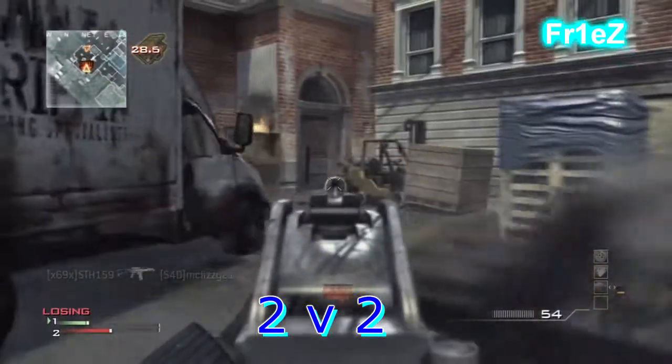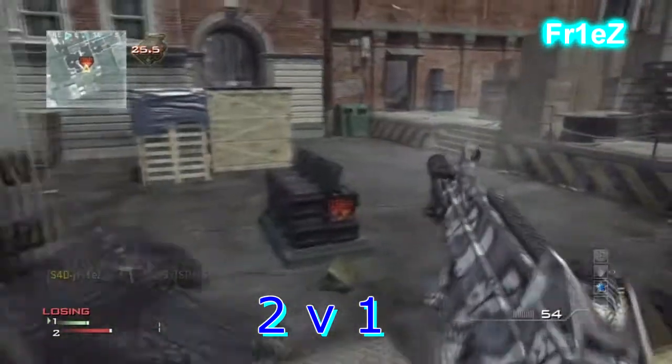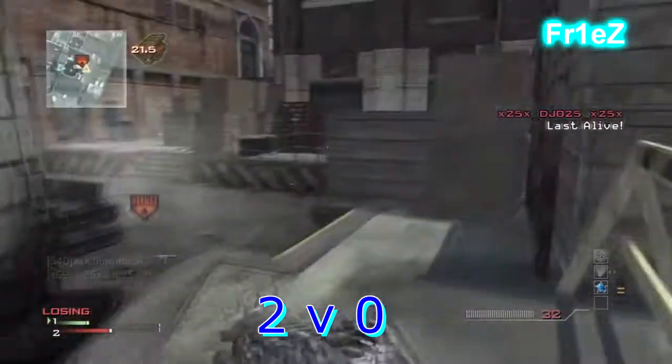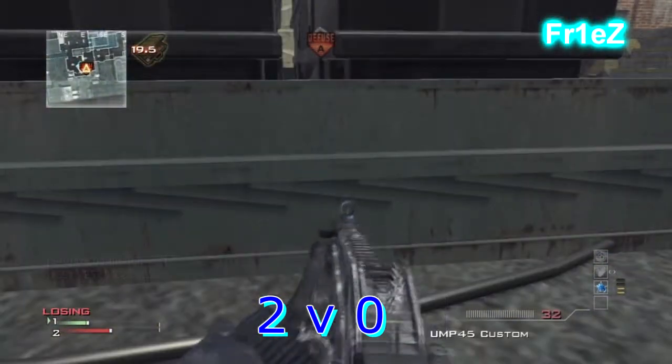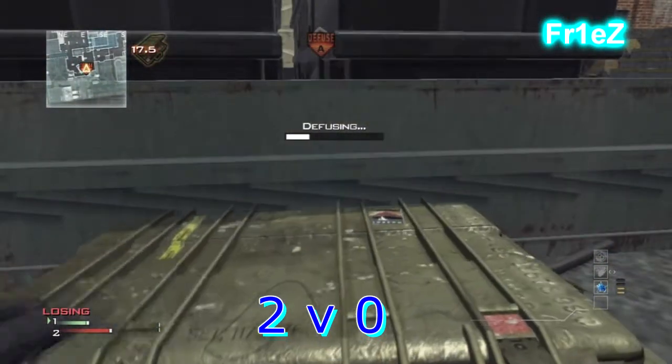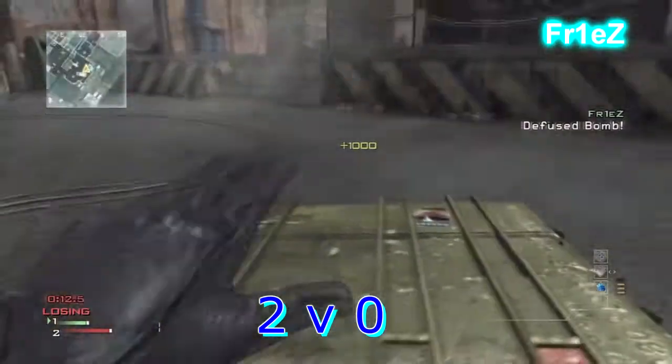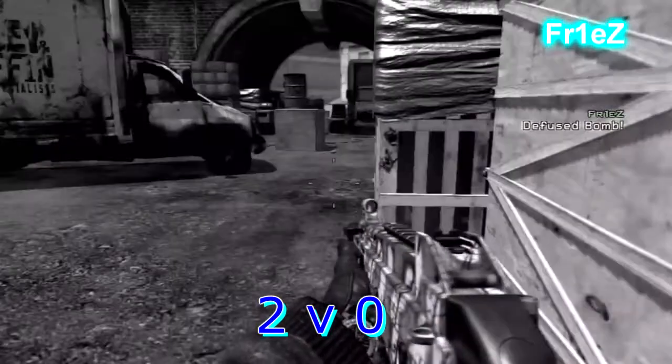This route is a great counter to DG's rush route, and you can flank the enemy from behind. I'm not saying this is the only way — this is just my favorite way to play defense on Underground. I hope this route has helped you guys, and I'll see you next time.